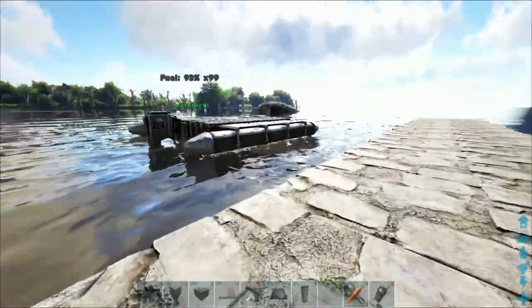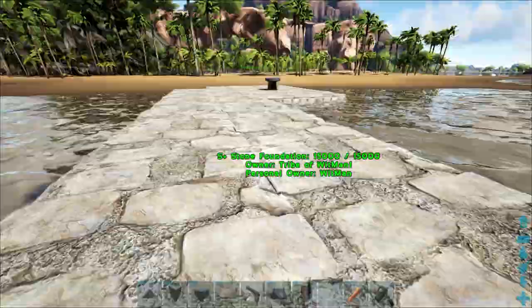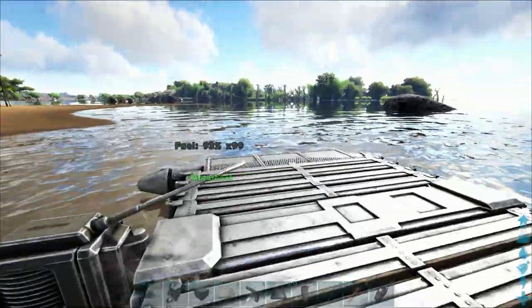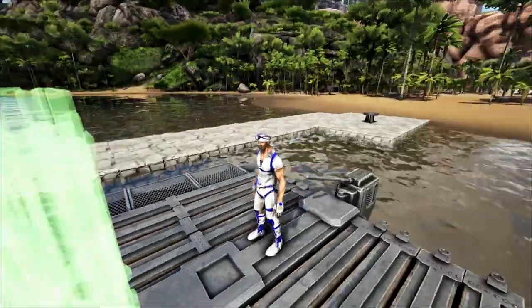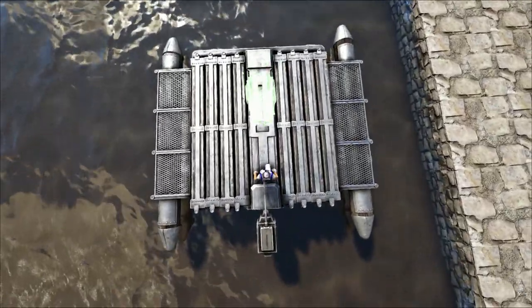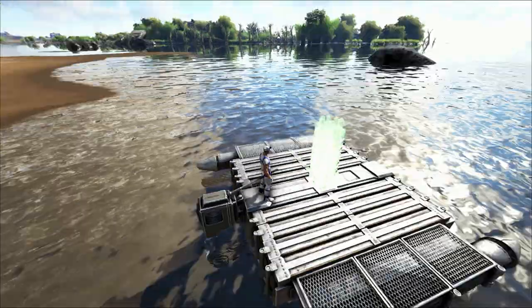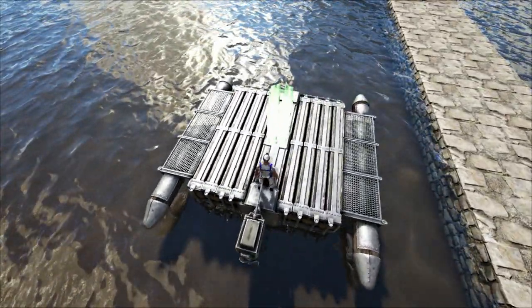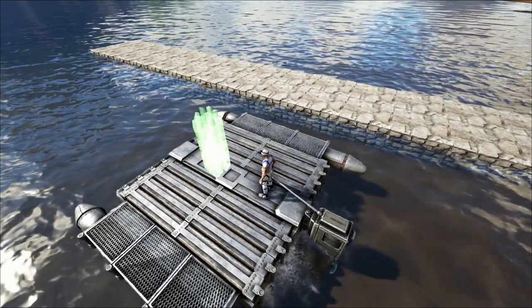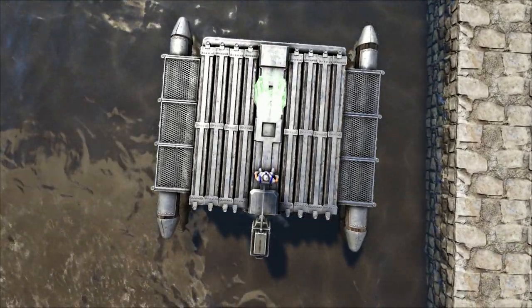We already got our boat all set up and ready to go. First things first, we're gonna place the pillar and try to get it nicely in the middle right over here. I think that's pretty much square and center. If you place this guy over here, you'll be able to place one, two, three foundations. I want to place it a little bit forward, right over there against the lip of the square, just like that.